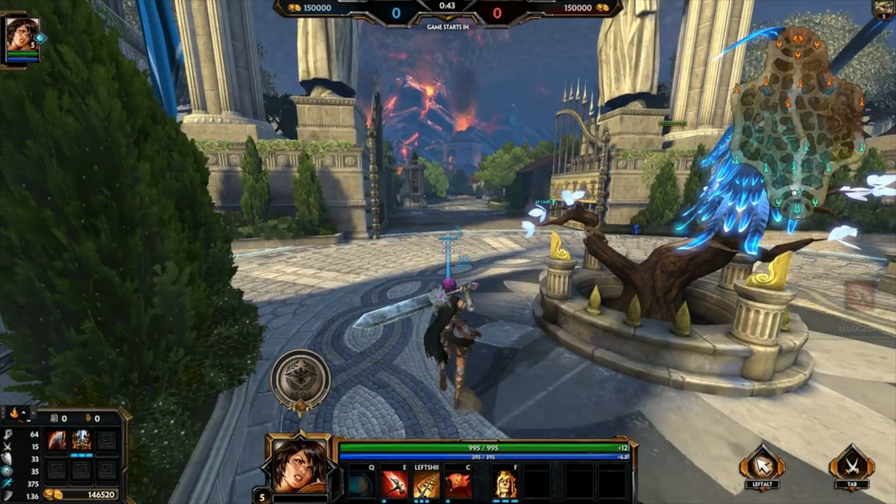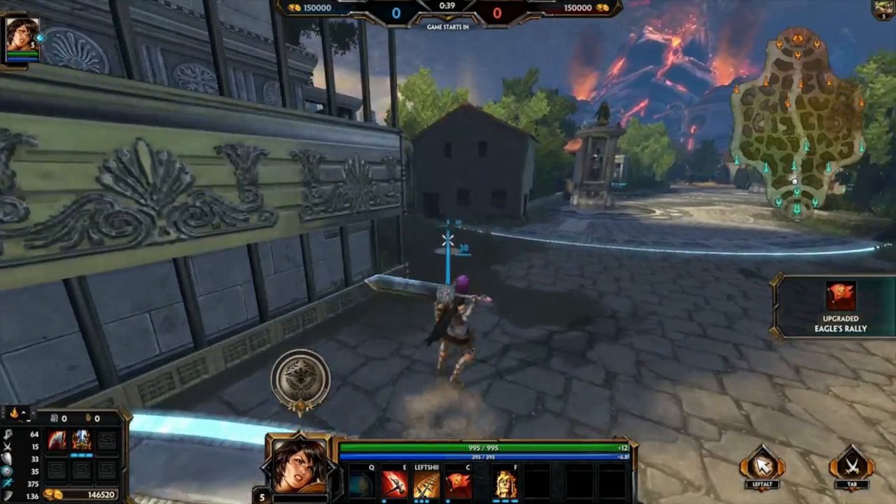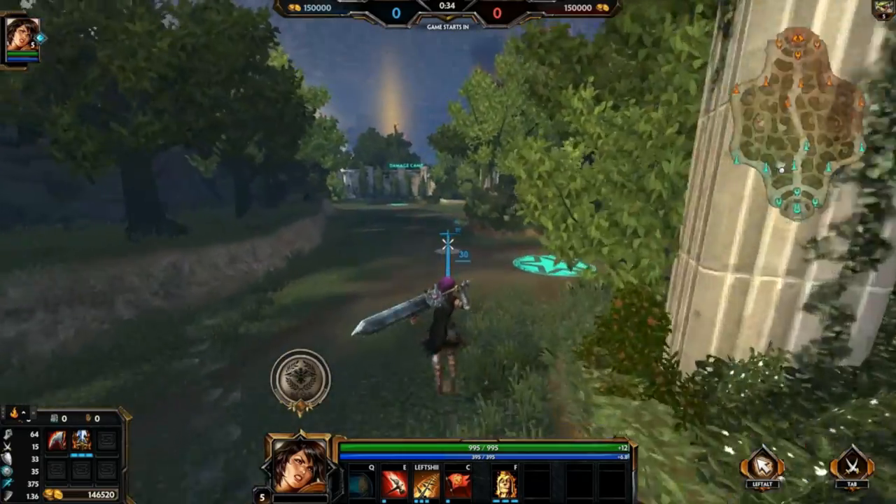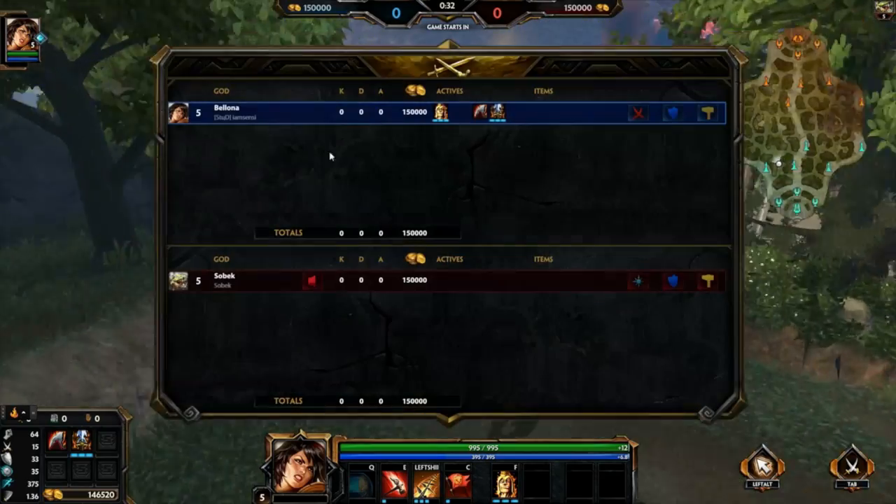Alright guys, so I've sort of figured out something interesting here with Bologna. I figured out a way to very, very easily kill the Gold Fury at level 5. I feel this is somewhat viable.